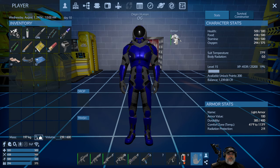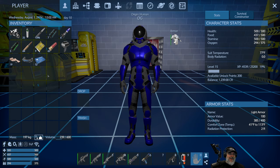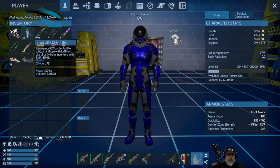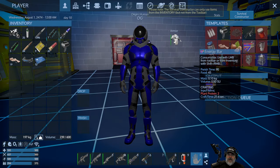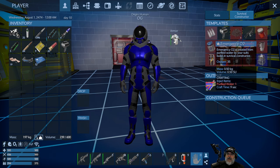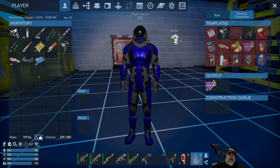Open up your inventory. The first thing you want to make sure you have is oxygen — there's no air in space, in case you didn't know. You can get oxygen a couple of ways: you can have portable small O2 bottles, or you can make emergency O2 in your survival constructor using bottled water. Always have some portable oxygen on hand — probably at least 20, but not too many because they are heavy.